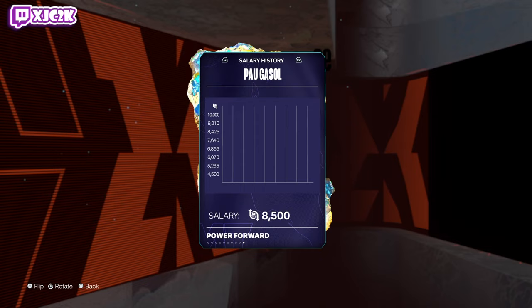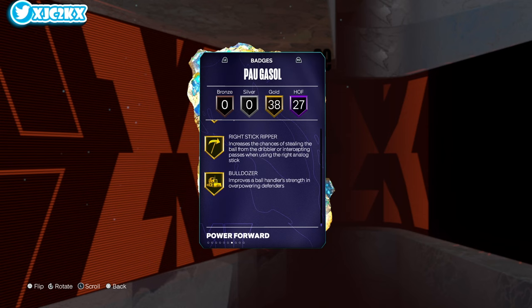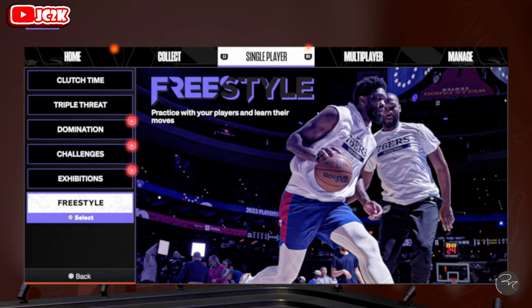94 strength, 98 stamina, 88 lateral quickness — certainly not bad. 27 HOF badges including a ton of interior badges: Blinders, Catch and Shoot, Limitless, Anchor, Rebound Chaser, Precision Dunker, Movable Enforcer. It's a big W that he has Gold Agent Three and Guard Up. Pretty close to everything — Unpluckable, Clamps, Brick Wall, Blow-By, Speed Booster, Rise to the Grip, Bulldozer. He's a very nice all-around card with a lot of good badges.